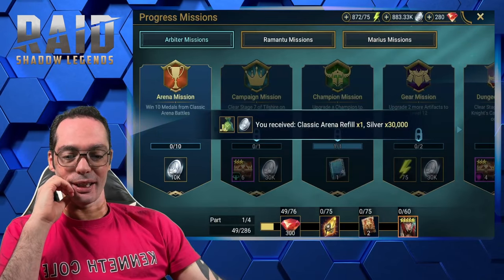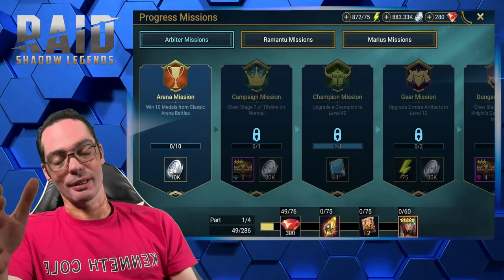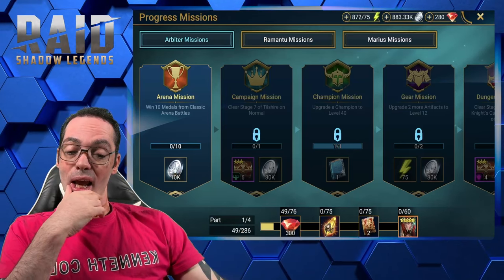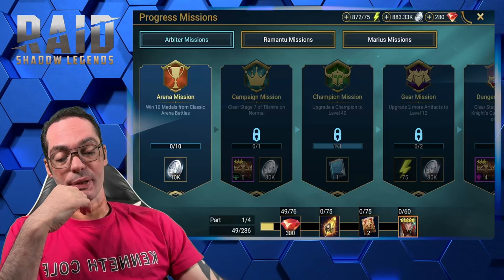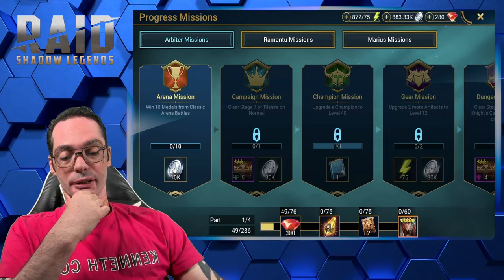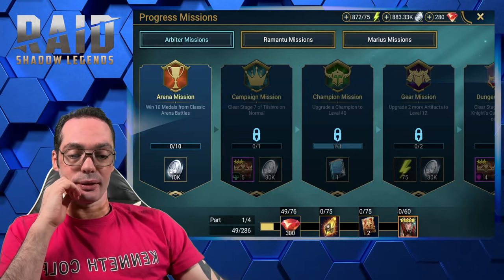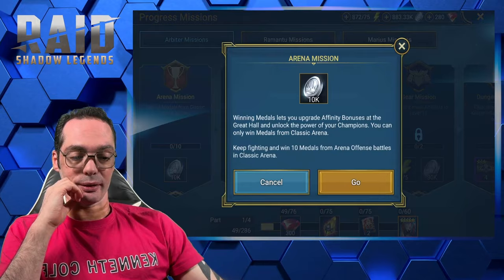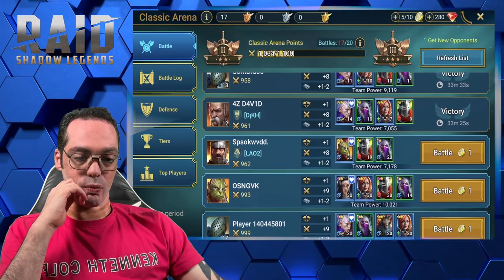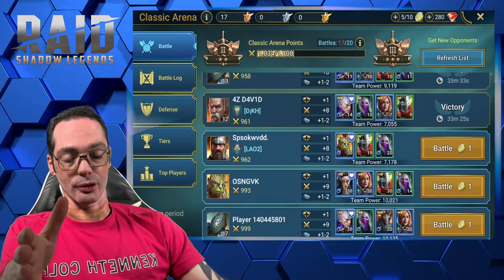10 battles from Classic Arena — that's why you have to keep and save your arena tokens. I advise this because it gets very long to clear this arena after the first week. Right now I believe I'm getting one medal per battle, so I need 10 battles — that's why you save your tokens.